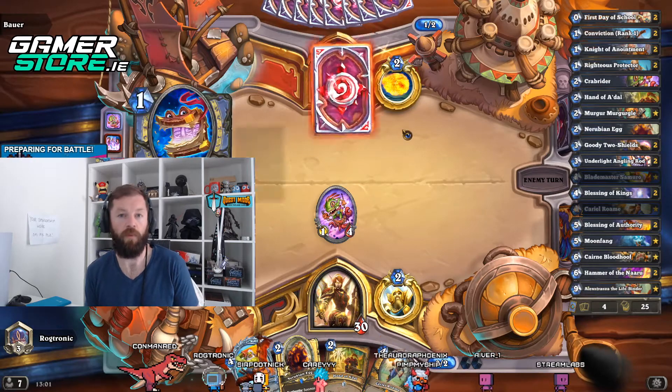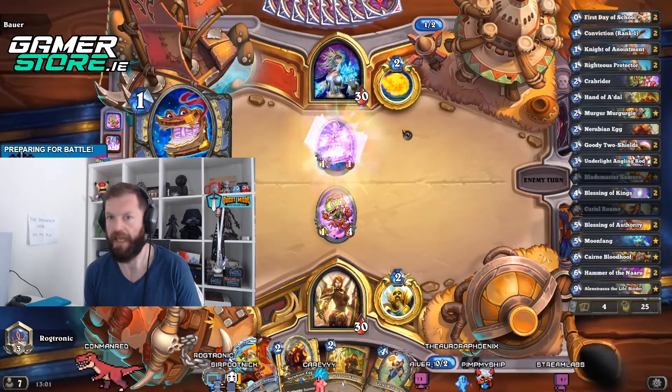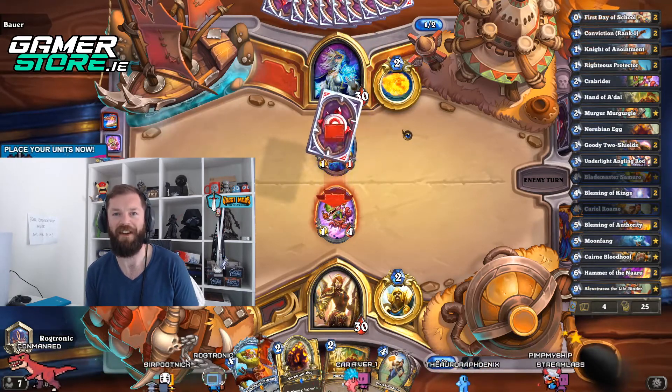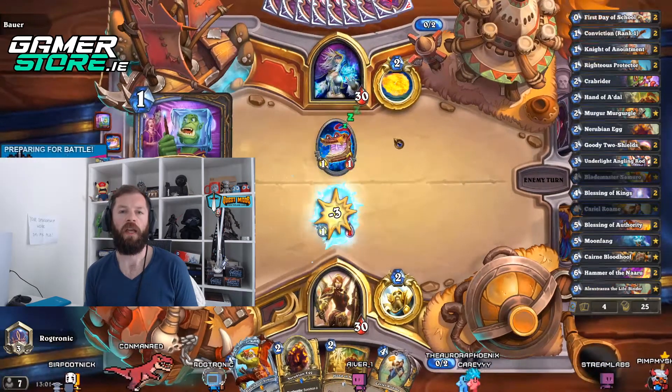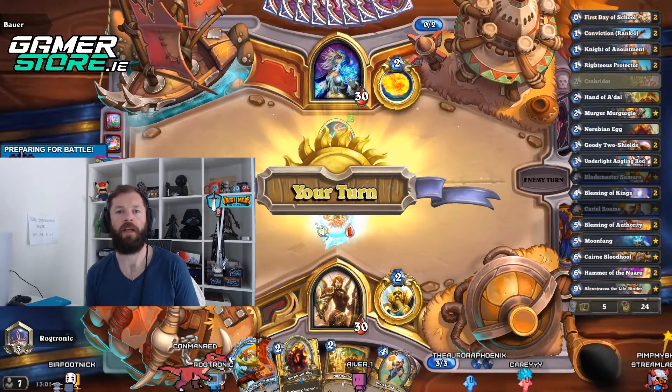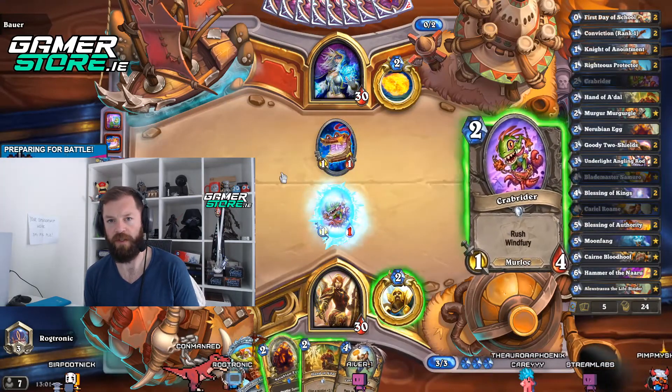Cairne Bloodhoof and Moonfang are both again very sticky minions to get rid of. It is such a chill deck. If you're looking to cruise to legend easily without too much stress, this is the deck for you.